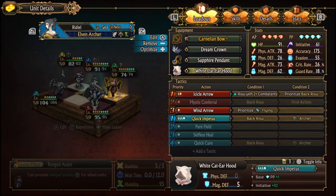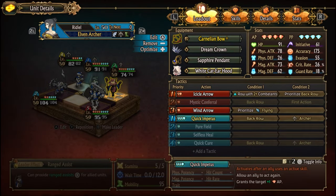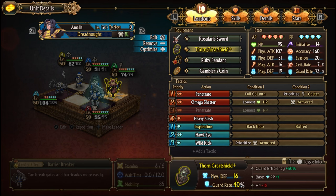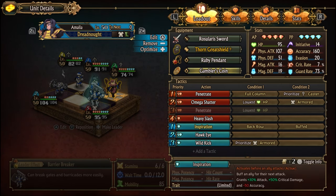The Elven Archer has a Caddier Hood so Unifee can instant cast her Glacial Rain. Icicle Arrow is set to hit the back row. For Amalia, I have a 1PP shield so she can use Gambler's Coin, Hawkeye, and still Wild Kick once — but you can change the shield to a Reflect Shield if you are facing casters instead. The Gambler's Coin is to buff Glacial Rain.